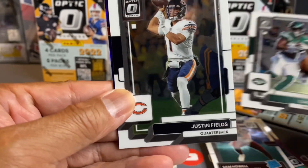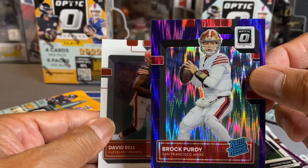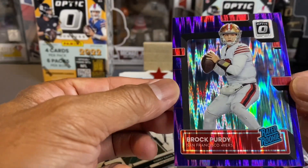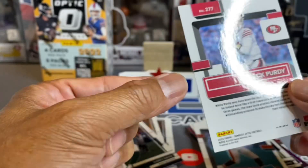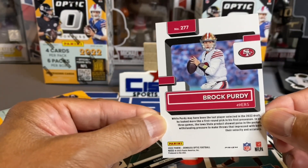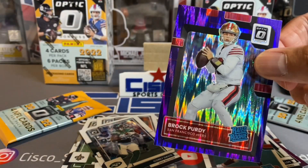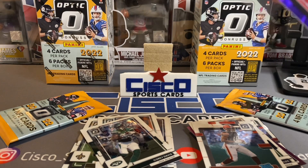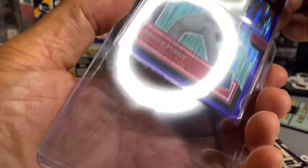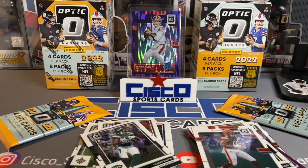We've got Corey Davis from the J-E-T-S, Jets. We've got a Justin Fields. Woo — Brock Purdy! And a David Bell. Look at Brock Purdy here — let's look at the centering. Here and here look really good. This card looks pretty darn centered. On the back it's a little off, but man, look at that — it's a good looking card. So guess what? We're going to go ahead and put a sleeve on old Brock since I consider him a hit. And there you go — he gets a place on the banger stand. Brock Purdy.